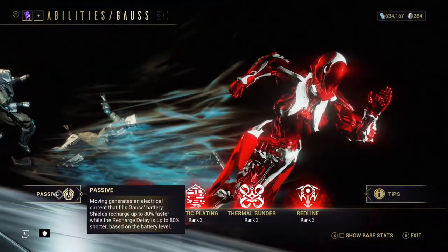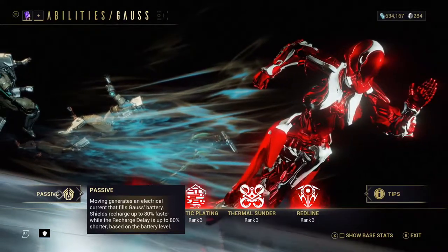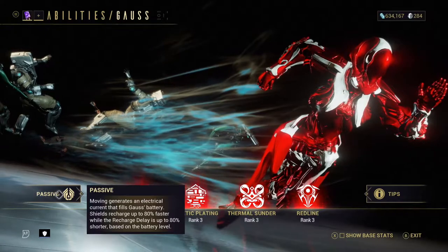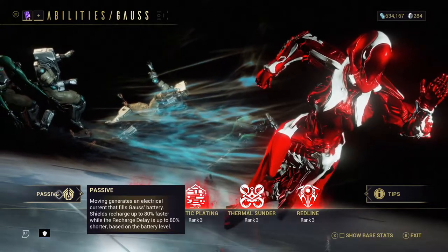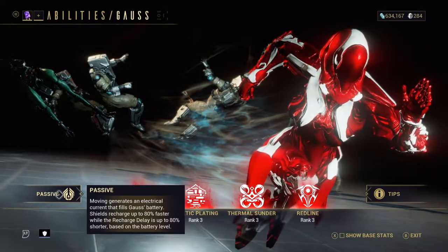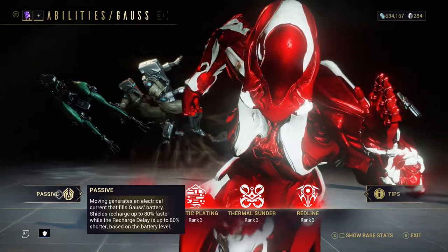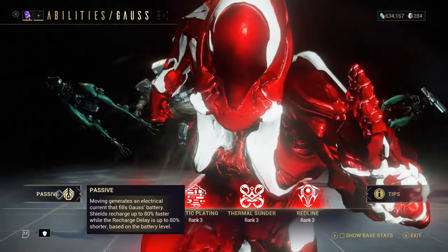Gauss has a passive ability that allows him to charge up his battery while moving. This is the gauge in the lower right hand corner which you will see when we test out his main abilities in a moment. This passive also speeds up Gauss's shield recharge and recharge delay depending on the amount of battery charged. The maximum increase is 80%, because without going over the red line Gauss can hold up to 80% charge at any time.